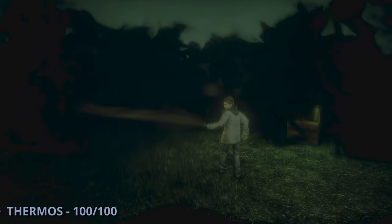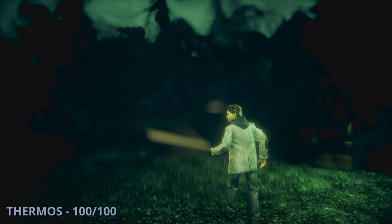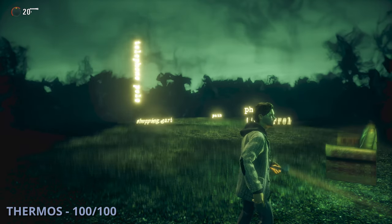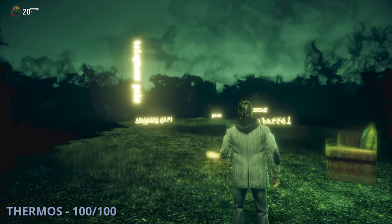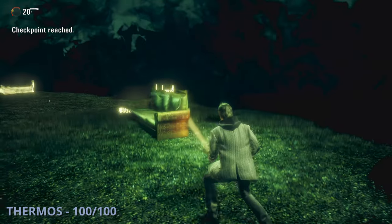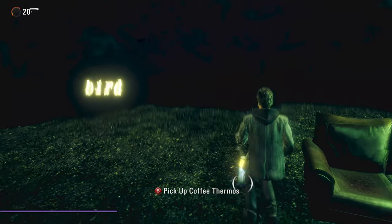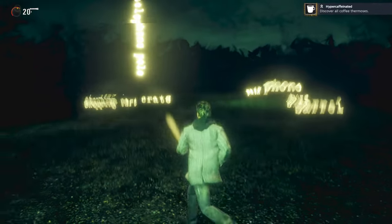For the last thermos, number 100, it's going to be after you defeat the tornado — go to your apartment and start going through the part of the game where you shine your light on words to proceed. You'll end up near a couch with the word 'thermos' — shine the light on that to grab this last one and get the 'Hyper Caffeinated' achievement. And that's all of the coffee thermos collectibles in Alan Wake. If you find our guides helpful be sure to like, subscribe, and check out this playlist with the rest of our Alan Wake guides.